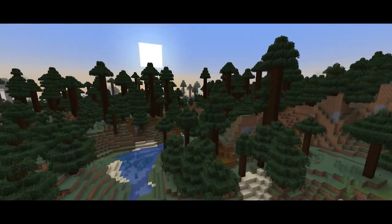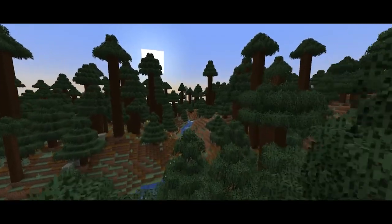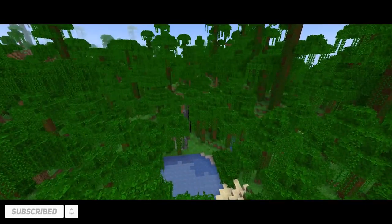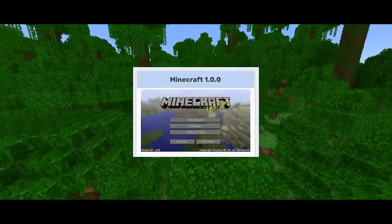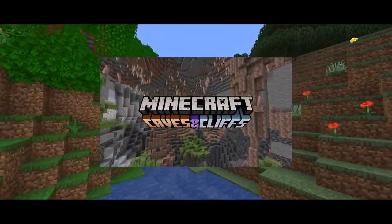Welcome back to another Minecraft video. Have you ever wondered where Minecraft started, and how the different updates shaped the game we have today? Today I'm going to be taking a trip down memory lane and playing through every single major update of Minecraft. Starting on version 1.0, the world will have a major update every five days, which should land us to one of the snapshots for 1.18 by the end of day 100.